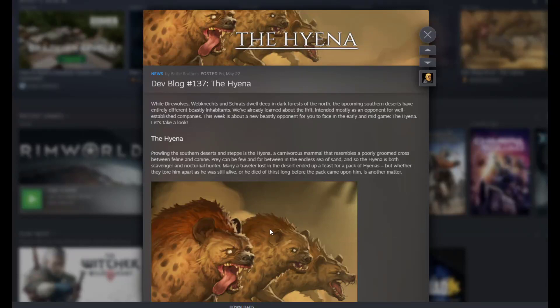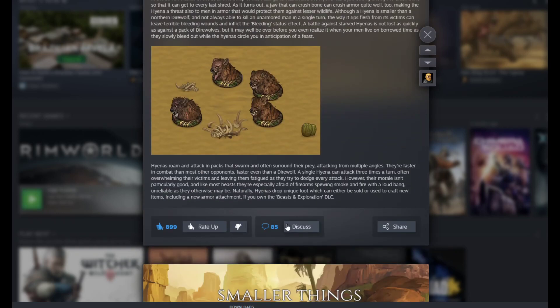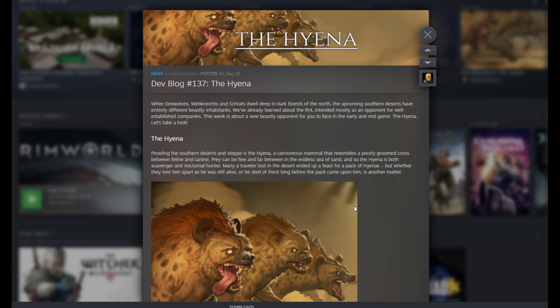Welcome back to another dev blog review for the upcoming DLC for Battle Brothers: Blazing Deserts. This is dev blog number 137: The Hyena. The first thing you'd notice if you've looked at this dev blog already is it's a short one, which I'm going to choose to interpret as the DLC is close. Prepare yourselves, let's get into it.